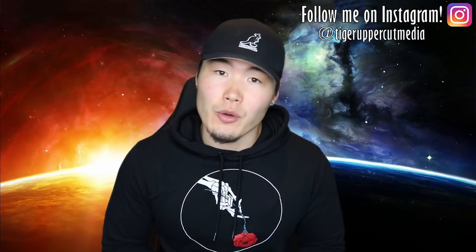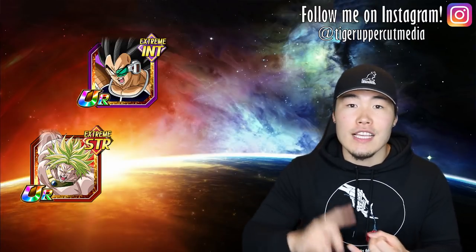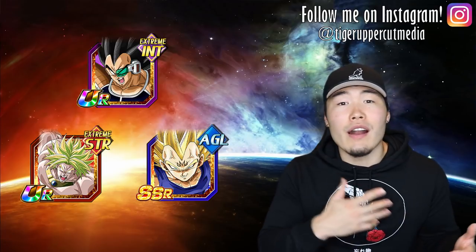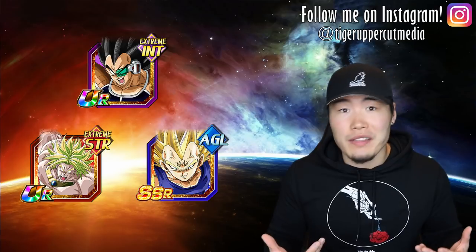In place of LR Broly, you can choose other strong AOE units like Raditz, EZA STR Broly, and LR Majin Vegeta. While none of them are as effective as LR Broly in this specific role, they can all still do some solid damage.